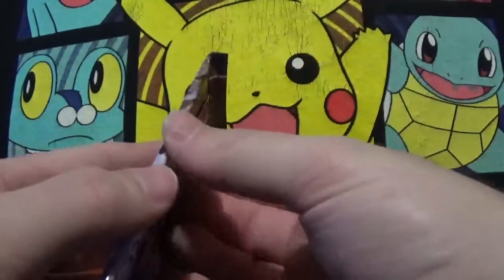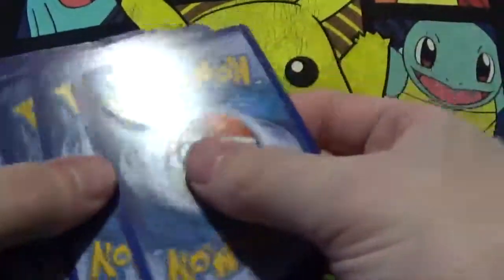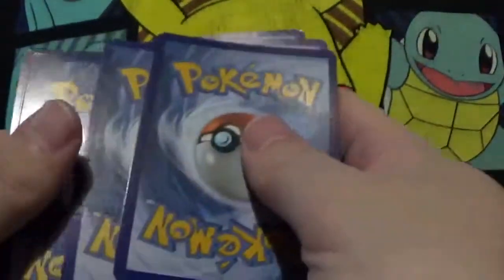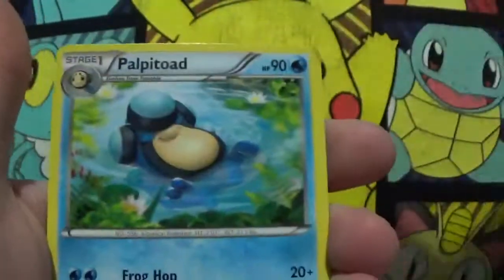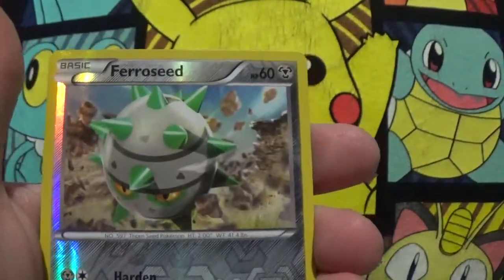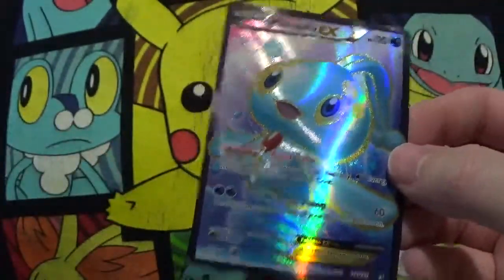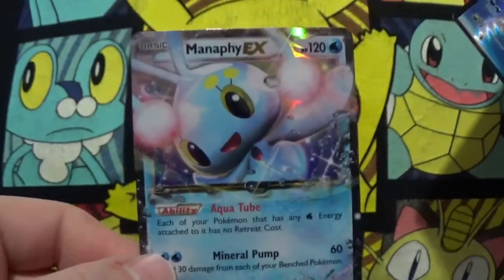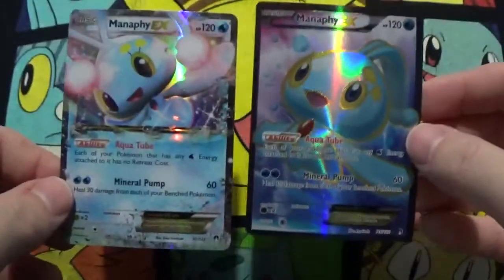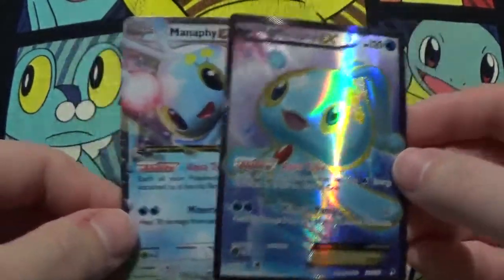Alright, I've got three packs left. That's a Slowpoke, Glameow, Spritzee, Chingling, Skiddo. Psychic's Third Eye, Politoed, another reverse Bunnelby. Ooh — and a Full Art Manaphy EX! Very nice! So I'll give you a Manaphy EX and raise you a Full Art — I like that. Very nice.